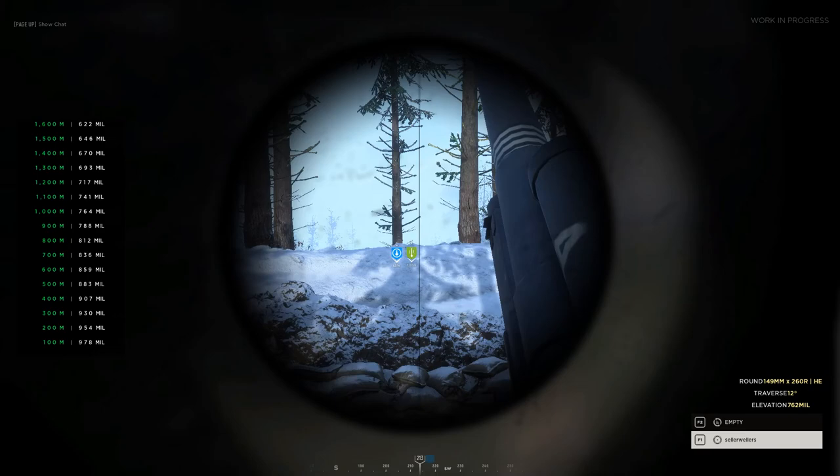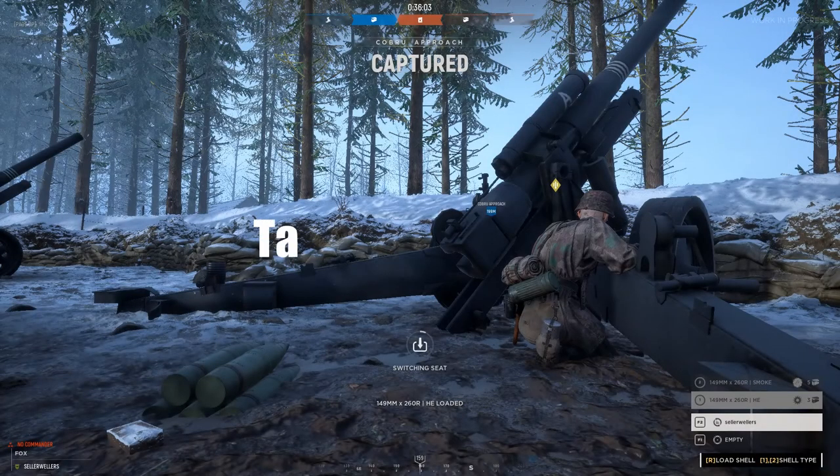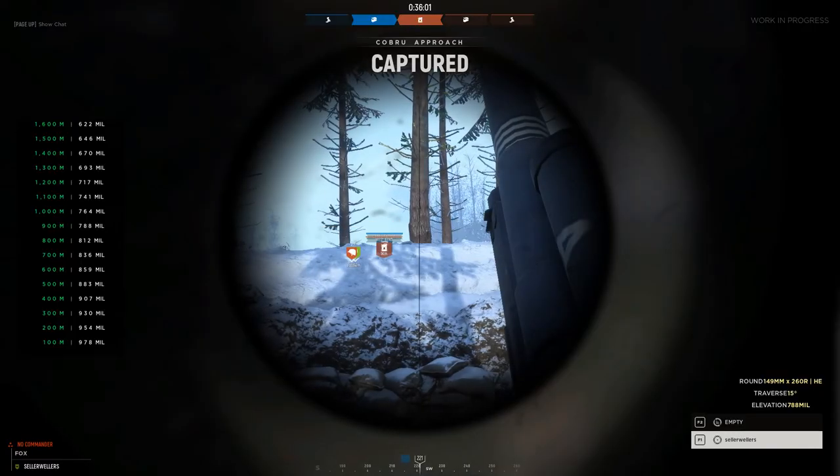Remember, artillery shells are indiscriminate and will kill anyone within the blast radius. You should therefore seek precision when firing. Use an artillery calculator to send accurate shells quickly and effectively to reduce friendly fire and destroy or pin the enemy. A link is provided below in the description.